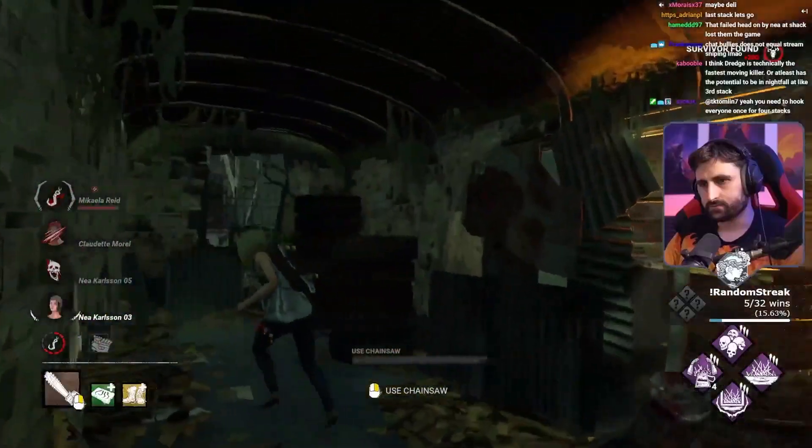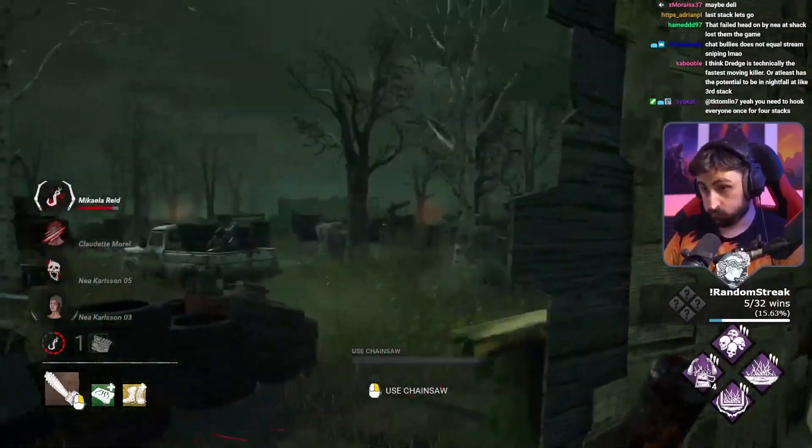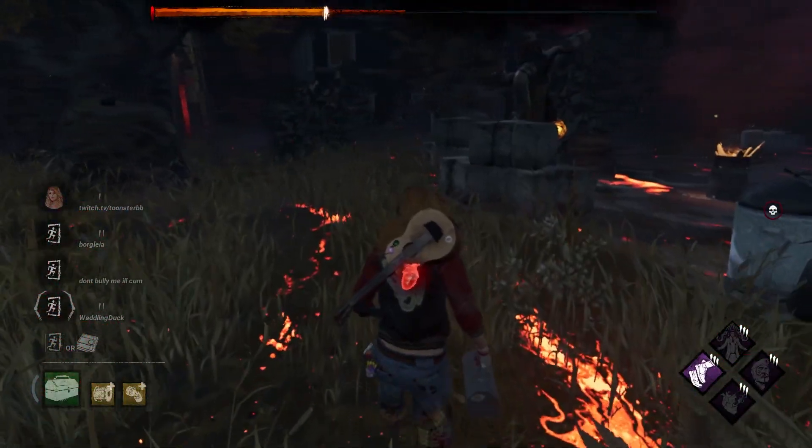The person in this clip actually wasn't cheating — that's just something that happens with drop-down vaults after the new patch. In my opinion, these new fast vaults are better than the old Spine Chill and Resilience.